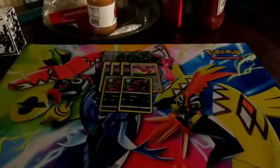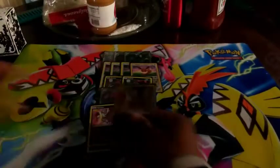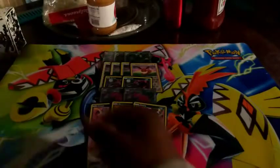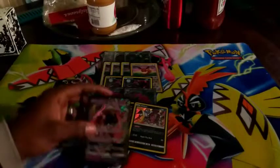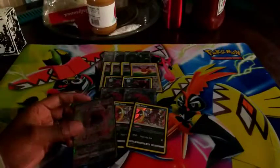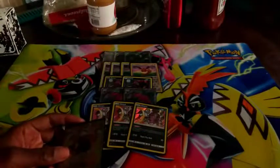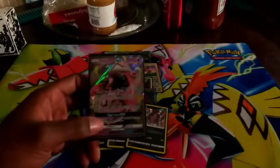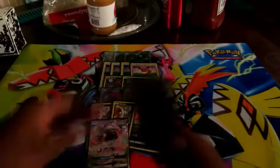Moving on — in every competitive deck you're going to be playing Zoroark GX. We're also playing three Hoopa and one Lele. The only reason I'm playing Lele right now is because of Professor Elm's Lecture, which made this deck a lot faster. You're able to get your Eevees and Zoruas out fast, and if your Hoopas get into hand, you can get those out too, setting up a full bench really quickly with that card.